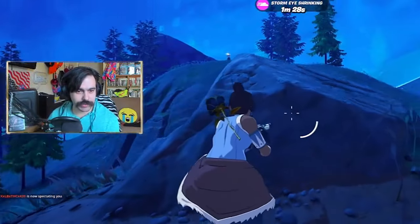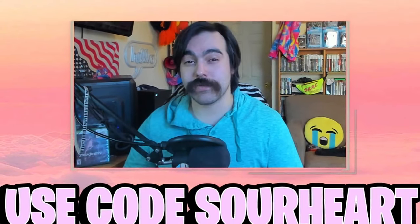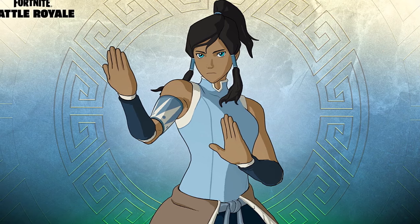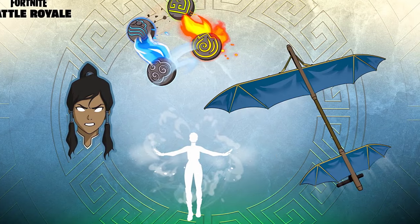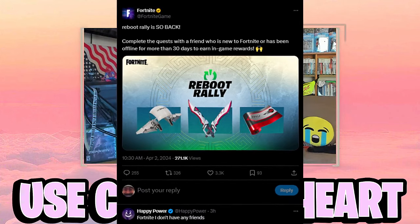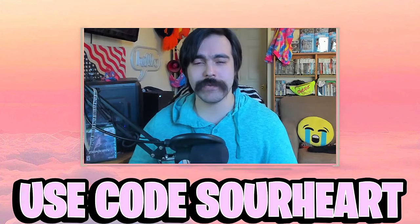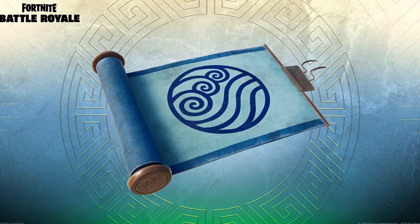The Rise of Midas event is officially over and we've gone right into the first part of the Avatar: The Last Airbender crossover event. The challenges to unlock Korra from your battle pass are now live and she has two forms, among other things like a glider. We also got another round of the Reboot Rally — free rewards for inviting friends who've fallen out of playing.